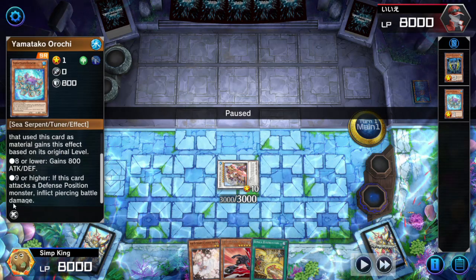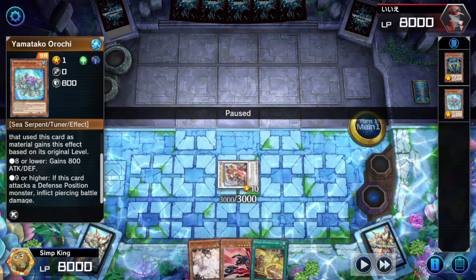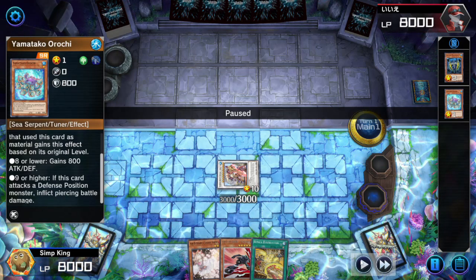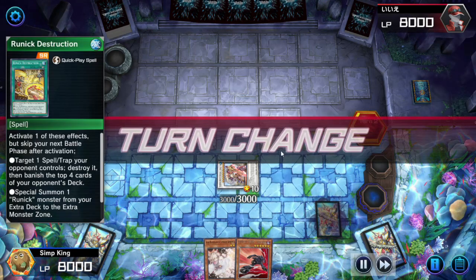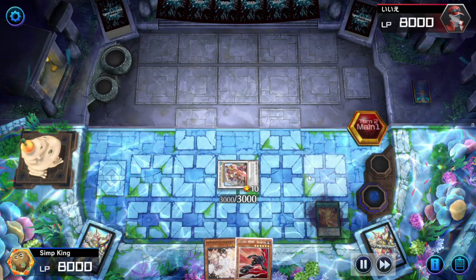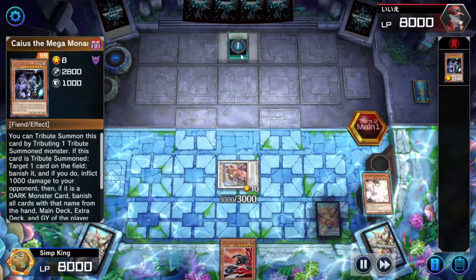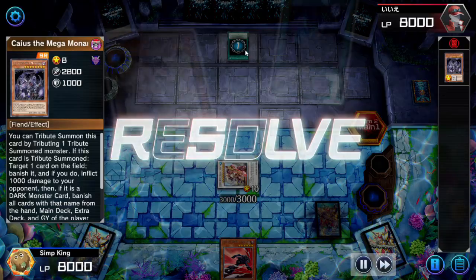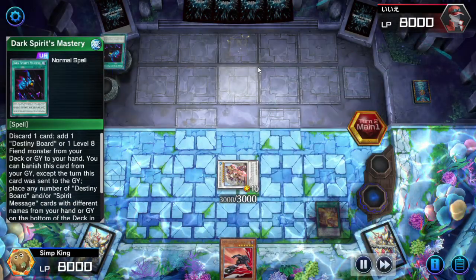When you make a level 9 or higher monster, he gives that monster piercing battle damage, which is pretty cool. If you use him for a level 8 or lower, it gives it 800 additional attack. We are also playing it in the Runic engine — very good for synchro decks since it gives you a bunch of free bodies you can synchro with. Our opponent is playing some sort of nonsense: Caius the Mega Monarch discarding with Dark Spirit's Mastery.